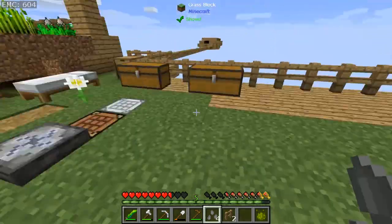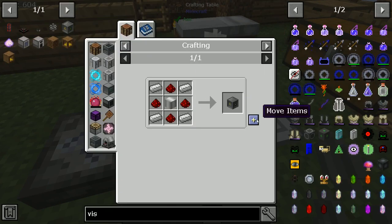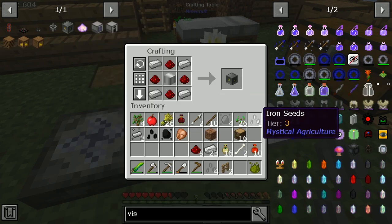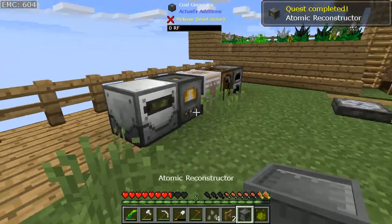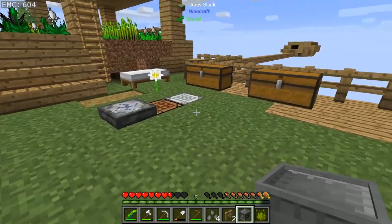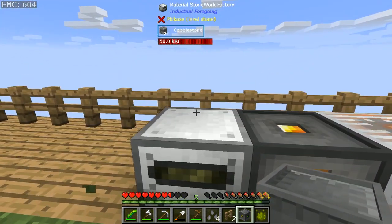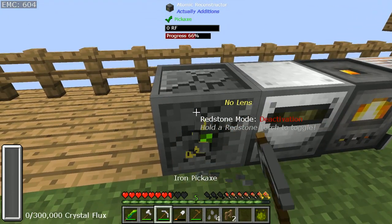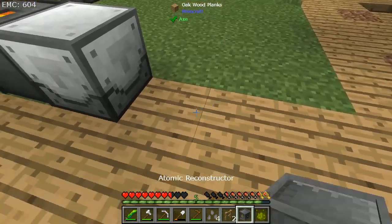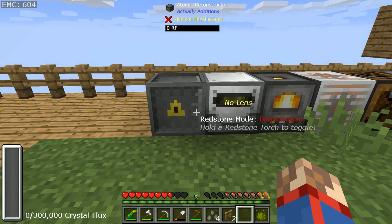There we go. Right. So now we should be able to make the - oh, not that one - we'll be able to make the sheen casing, which means we can actually make the atomic reconstructor. Right, let's make this - well, this needs power. We haven't actually got anything to power it with, have we? Right, okay, so we'll stick that there. Oh, I don't really want to put it there - that could actually get a bit tricky. Let's put it facing the other direction for reasons.